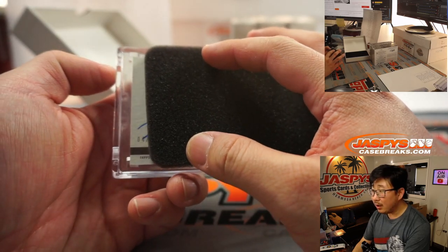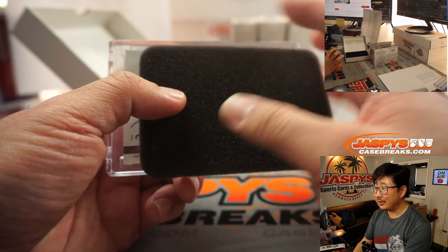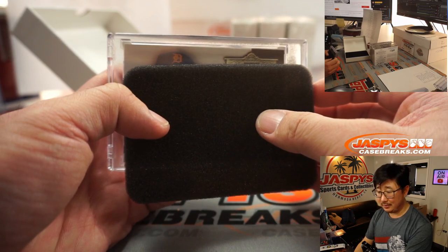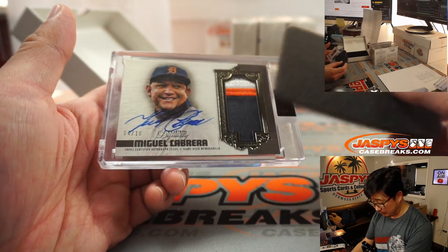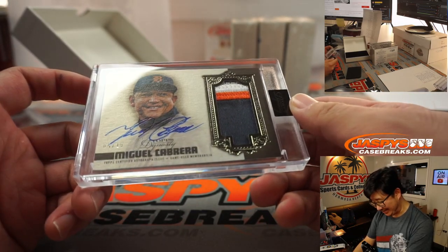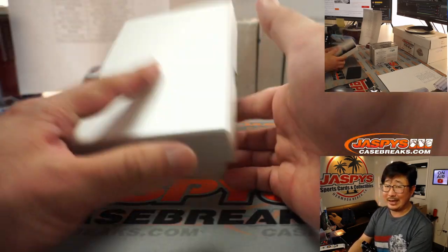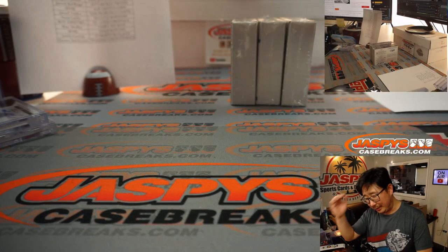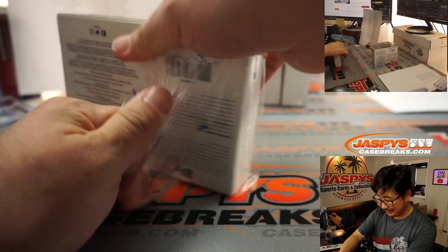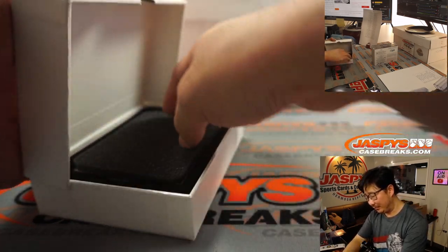We got four out of ten with an M right there. Mike maybe? Hat is Detroit, so that's going to go to Blake and the Tigers. It's Miguel Cabrera — nice! Mike, Michael, Miguel — same thing. Three-color patch, on-card autograph, four out of ten. A lot of intentional walks for him — he's pretty good. Mike Trout would have two more MVPs if it wasn't for that guy. Kids, watch some highlights of his prime and you'll be like, wow, he really did that.